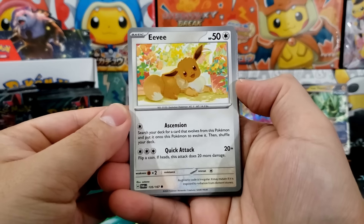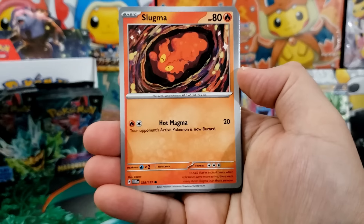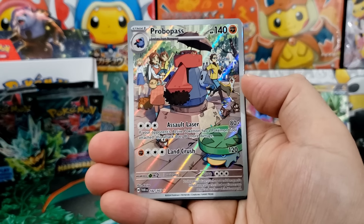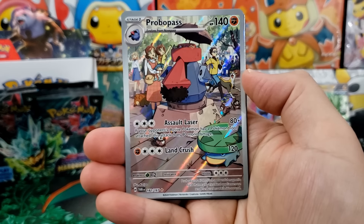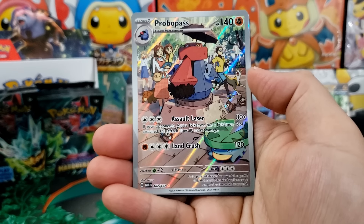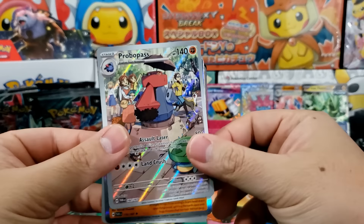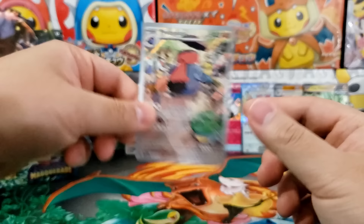It's very interesting because they're so different. Check out that Eevee — it's a common Eevee, but that's a really nice one. We got the Probopass illustration rare! Wow, that is really nice — it's done in the same kind of art style as the recent 151 Pikachu. It's a really close one to the illustration rare Pikachu. I like it though, this is really cool. They're doing such a good job with these illustration rares. The Pokemon Company — they're cooking, guys.